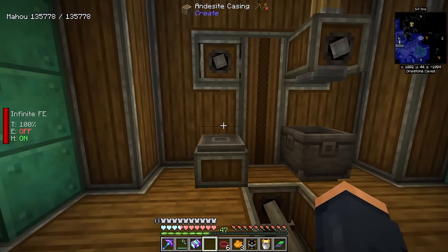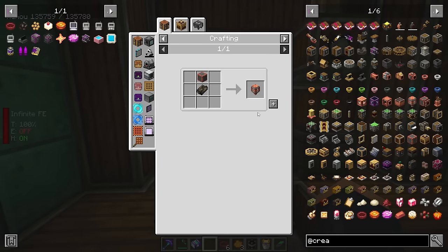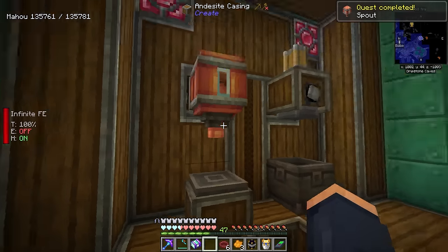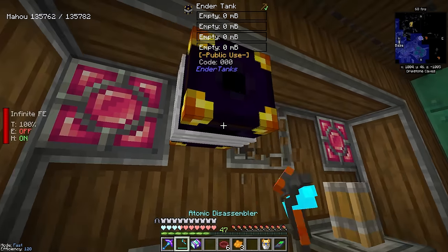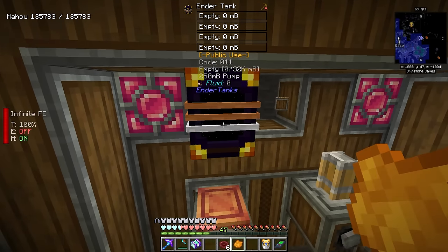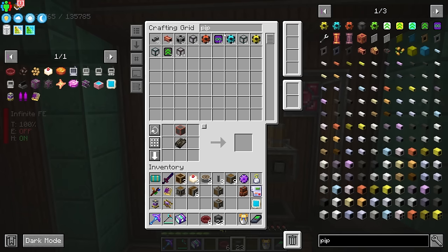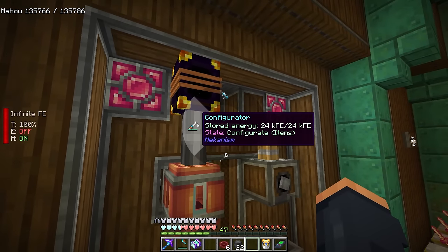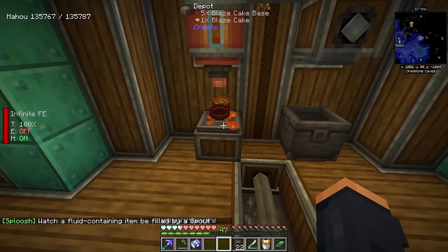Then we just need to give it some lava. A couple of things we're going to need for this: we're going to need a spout. Just a simple spout on top of a depot, or you can use a belt — it doesn't need rotational power for this to work. We simply need access to lava. Let's grab that tank, place it upside down, make sure it's set to our lava channel. Then we just need to pipe it in with the pipes mod. We'll set that to make sure it fills the spout, and then we just need to right-click these on here, and that is going to make blaze cakes for us.